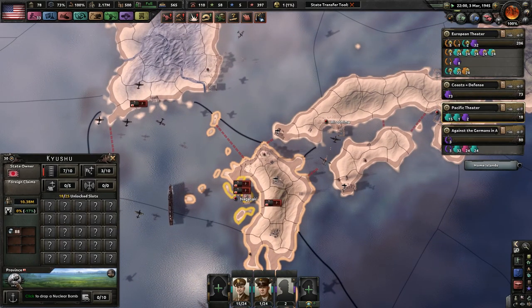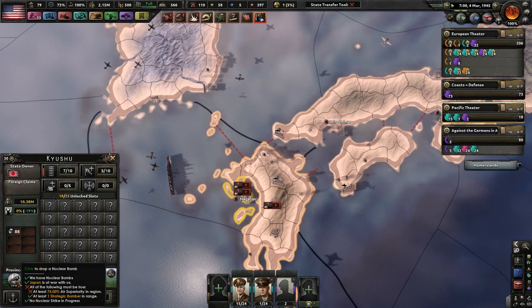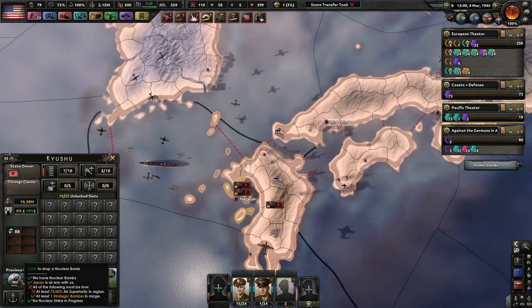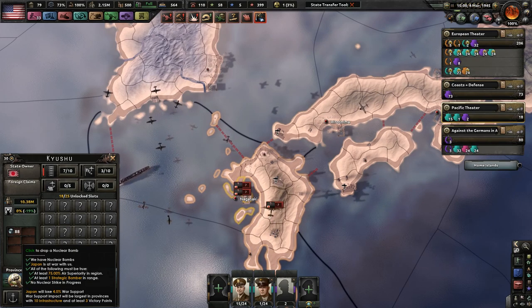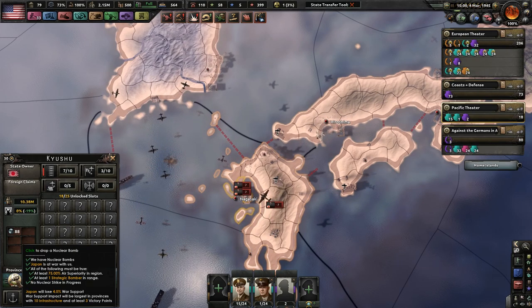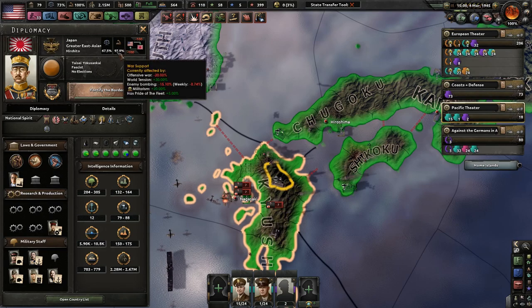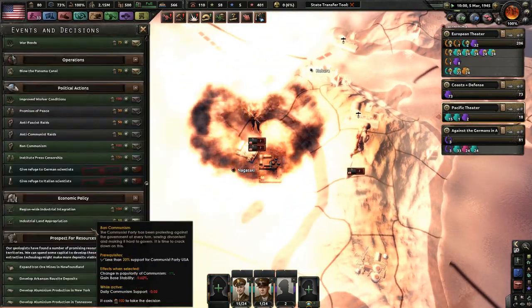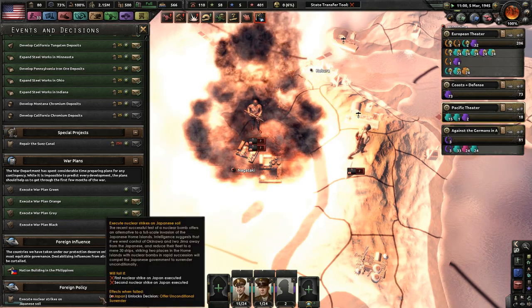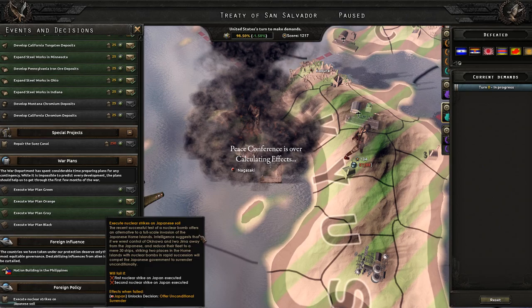Holy crap, they have a ton of chromium! We're going to go slow here — pause the game. We can drop a nuclear bomb. We have just enough superiority to do it, I believe. Let's go ahead and do it — this might force Japan to capitulate. They are now at less than 100% war support. They have a ton of divisions though, and Nagasaki has been hit with a nuke. World fate is executed!